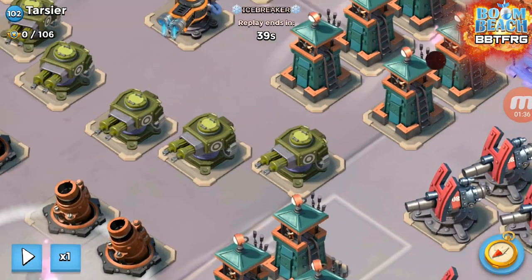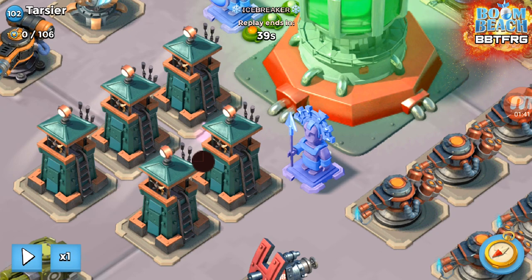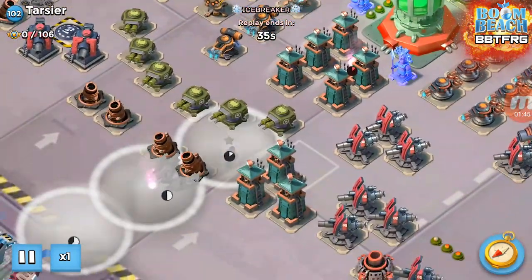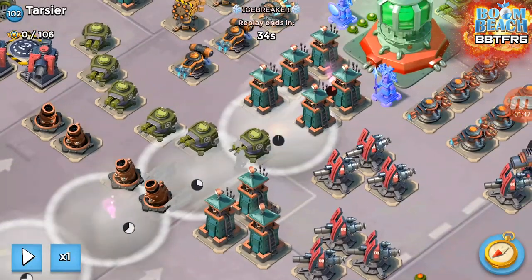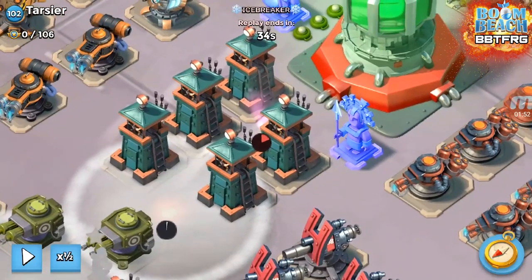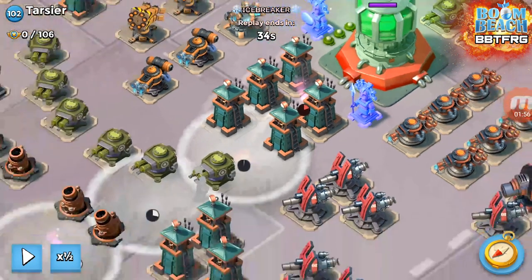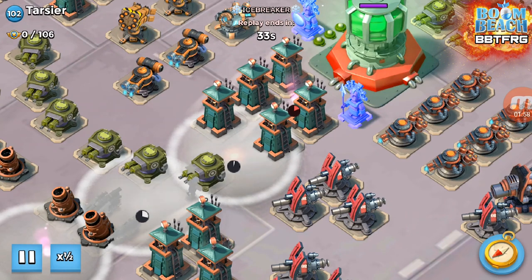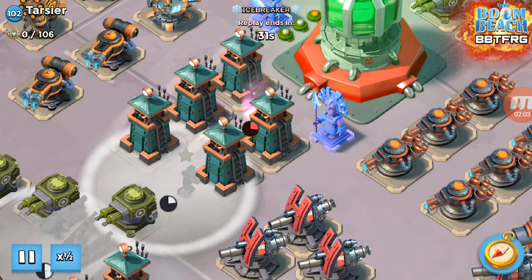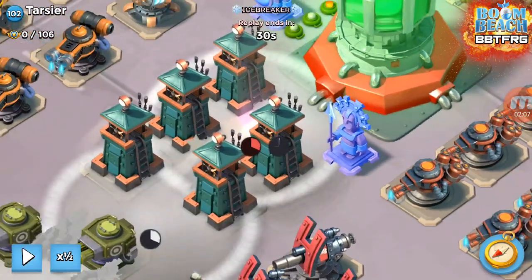Once Bullet has almost reached the first flare point, you need to send the next flare out which is behind that sniper tower. I'm going to put it on half speed — that flare goes in between the two sniper towers there.